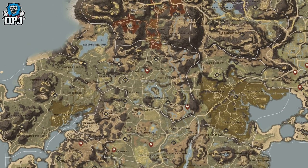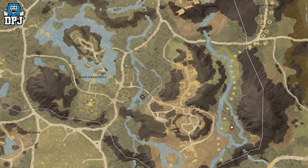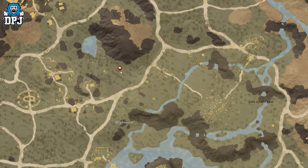In Brightwood, we have two spawn locations. Just past Bronze Grove, there's a spawn location near the alchemy shrine. We also have one right just to the right of Wolfborough.